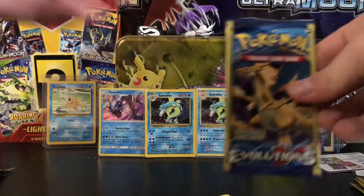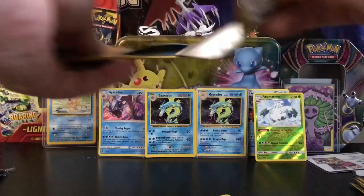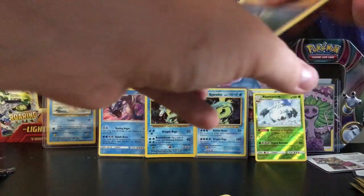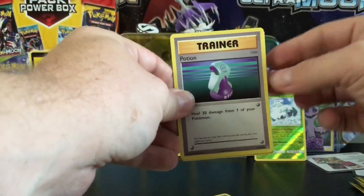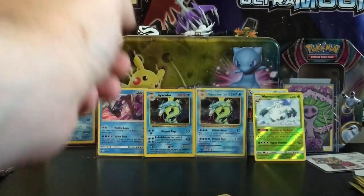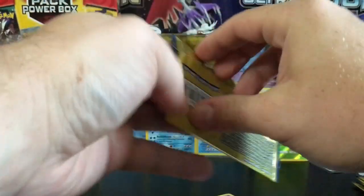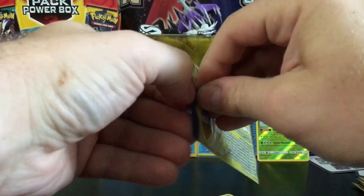All right, on to Evolutions. I am looking forward to finally getting a Charizard — any Charizard would be amazing. I have been wanting to pull a Charizard out of any pack and have not managed it, so hopefully this is it. First Evolutions pack: we have a Potion, a Poliwag, and a Diglett — oh man.